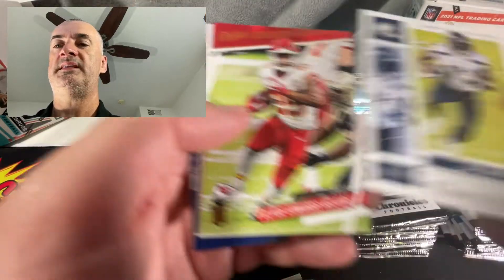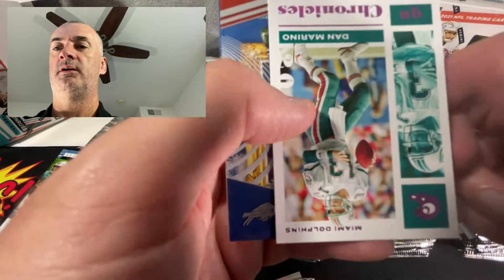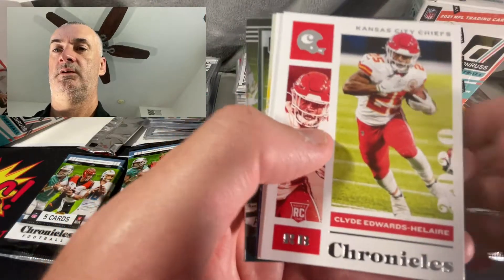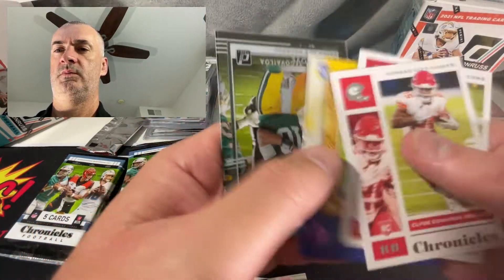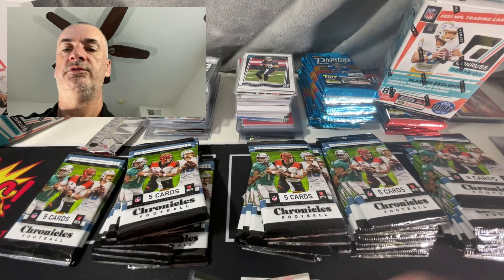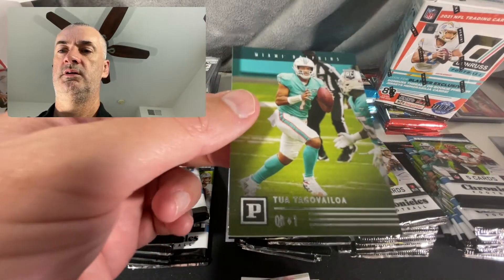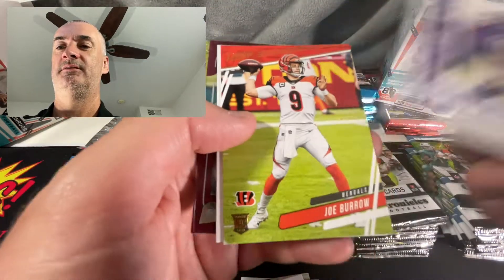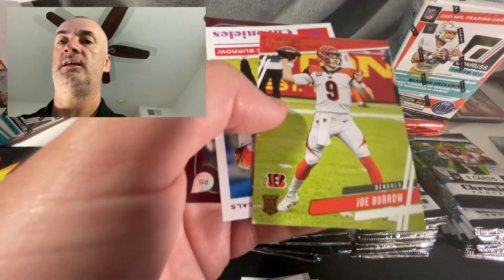You're hoping to see one Prism card per box. Davis, a nice Prism Black, nice and shiny. We got a nice Jordan Love Clearly Donruss and then a Tua to close it out. After I'm done opening everything from all five of these boxes, we'll set aside some of the hits and I'll do a recap of everything.